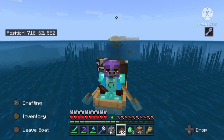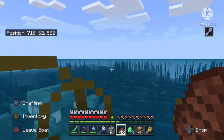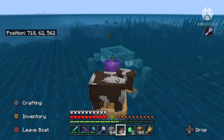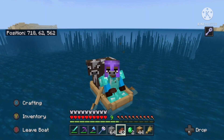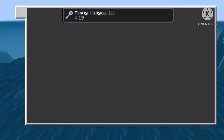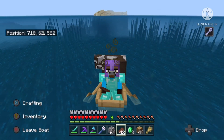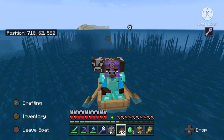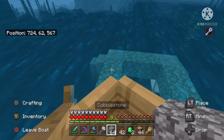Moose horde, as indicated by the status effect. We are here at the ocean monument and we are all ready to start getting those prismarine shards. Except there's one problem: the mining fatigue. That's not going to be helpful during all this, so we kind of need to deal with that. How do we deal with that? We're going to take care of the ocean monument — I'm going to set up a little platform.